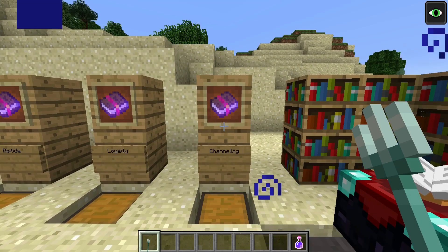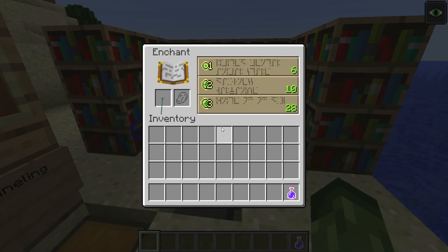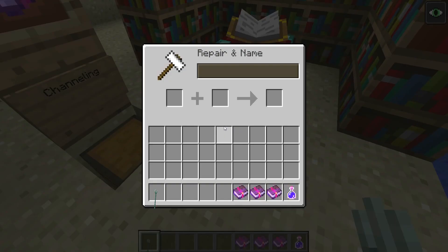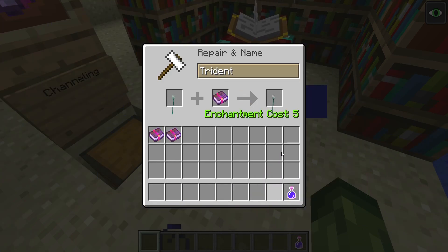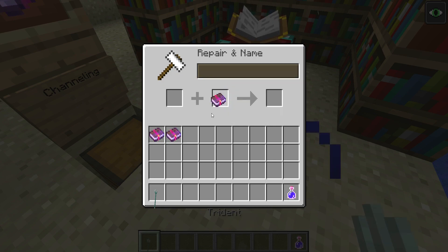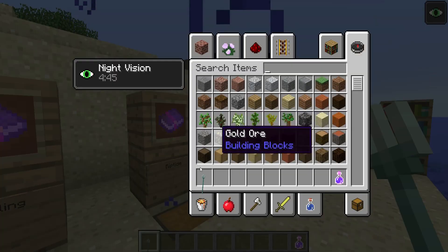You can enchant this like any other weapon. If I put this inside the enchanting table you can obtain other enchantments — we have Unbreaking, and I'm guessing things like Mending, as well as Impaling 2 and Impaling 1. Also, if I put the trident inside the anvil, you can put Unbreaking on it, Mending on it, and you can also put Sharpness on it. Combining Sharpness with all of these new enchantments makes it literally like the god's tool in the game.